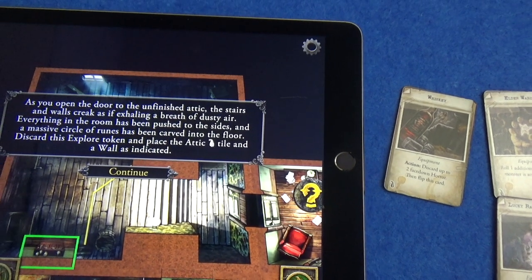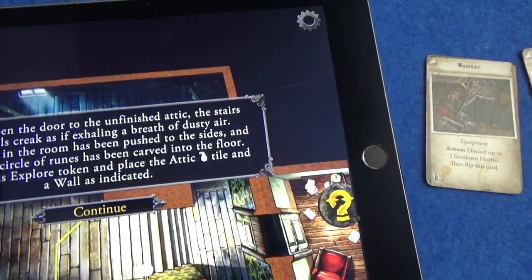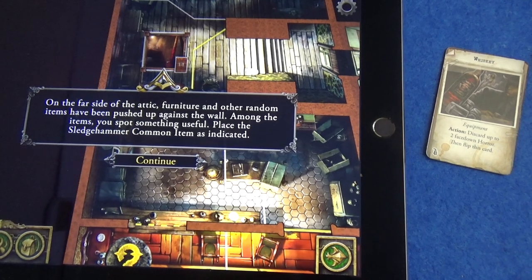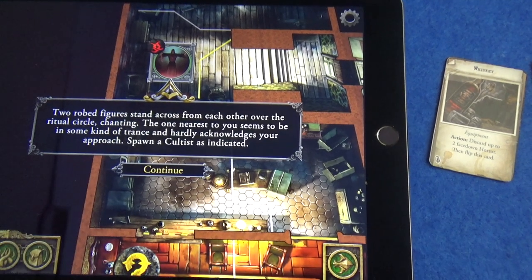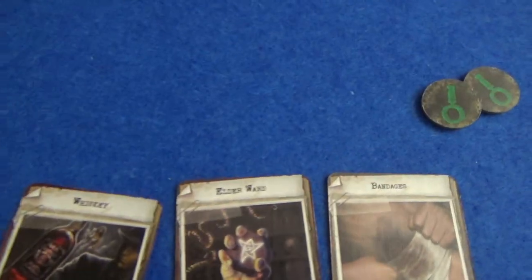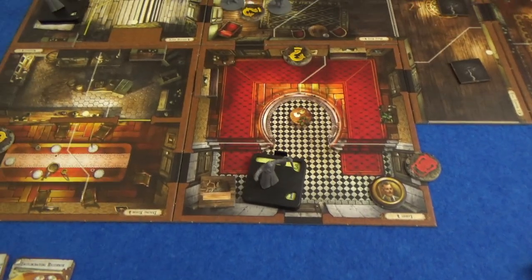As you open the door to the unfinished attic, the stairs and walls creak as if exhaling dusty air. Everything in the room has been pushed to the sides and a massive circle of runes has been carved into the floor. Discard the explore token and place the attic tile. On the far side, furniture and random items have been pushed up against the wall - among them you spot something useful. Place the sledgehammer - that seems like a very nice heavy weapon. Two robed figures stand across from each other over the ritual circle chanting. The one nearest to you seems to be in some kind of a trance and hardly acknowledges your approach. Spawn a cultist - he stands over the sledgehammer. There are now two cultists on the board and tokens to indicate which is which.